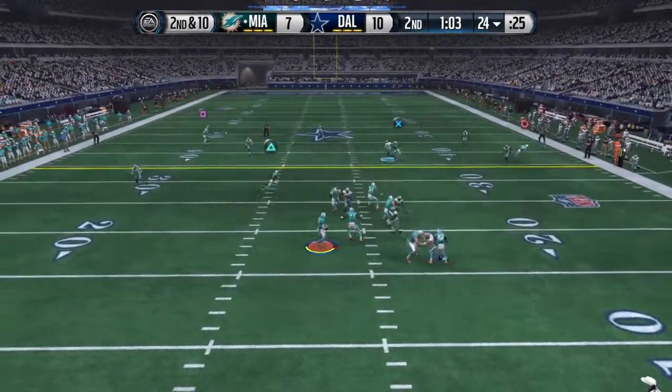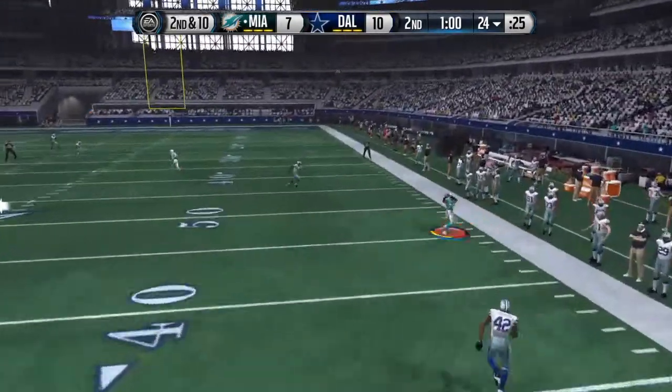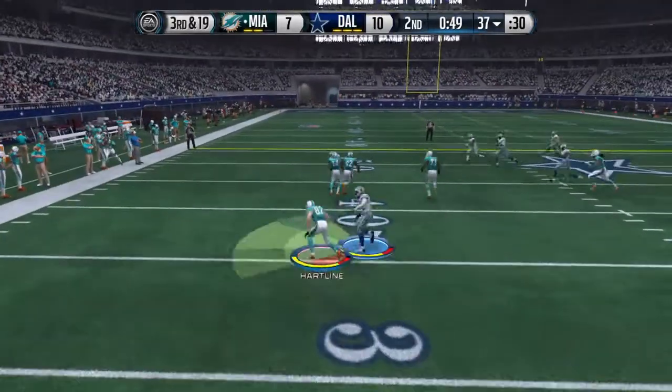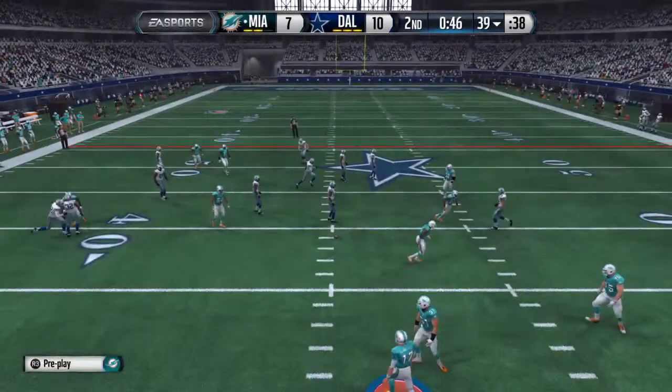Tannehill's got it in the gun, charging ahead, brings it in along the sideline. If the play is not there, don't force it. Dump it off and wait for the next opportunity you get. And it's going to be tackled, and that's going to bring us to fourth down.